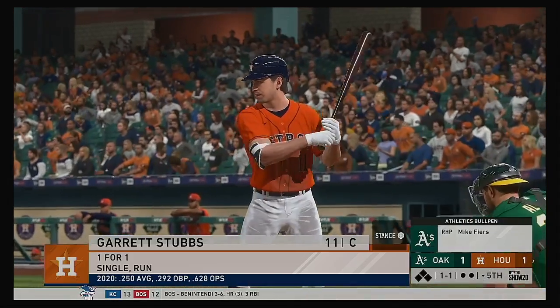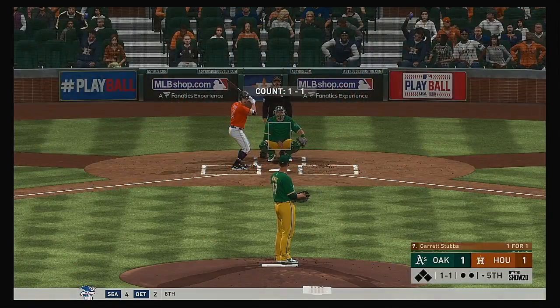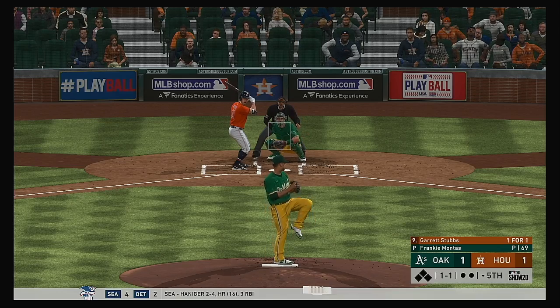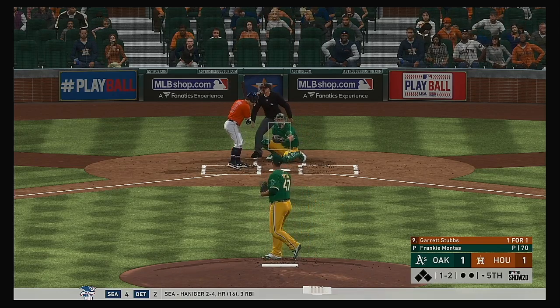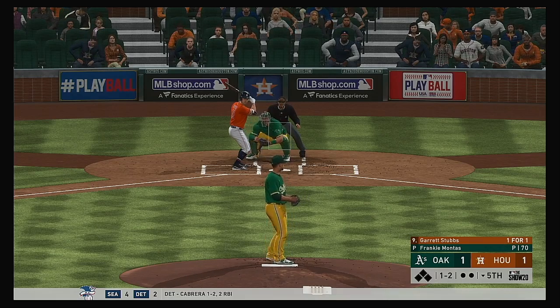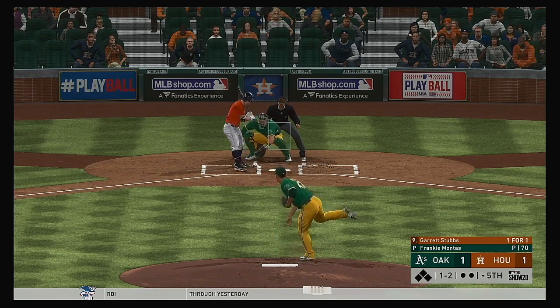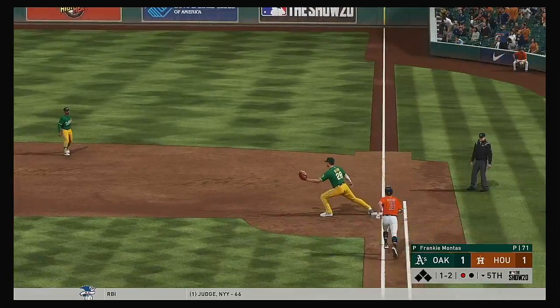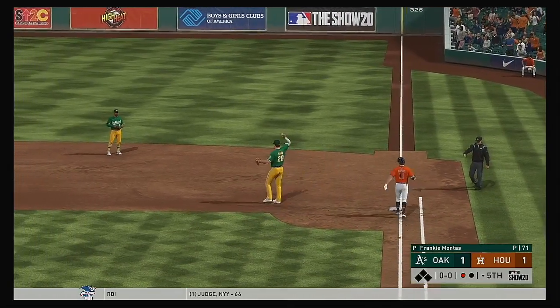Next up for the Astros: Garrett Stubbs. He singled and scored in his first appearance tonight. Everyone knows he's been slumping — only amassing one hit in his entire career — but pressure's off now, maybe he gets hot. Lines softly toward the hole and the throw to first is in time. One gone.